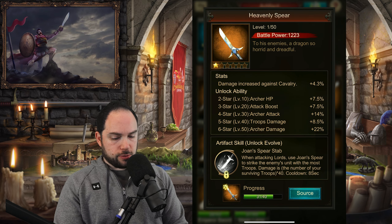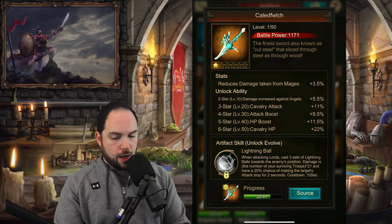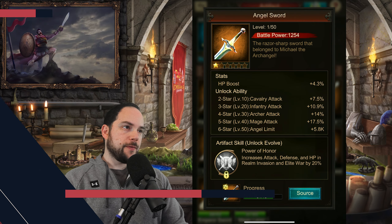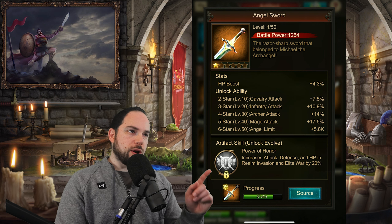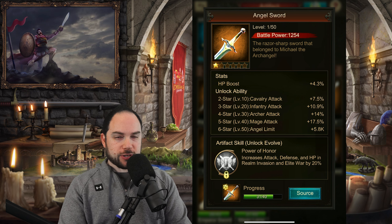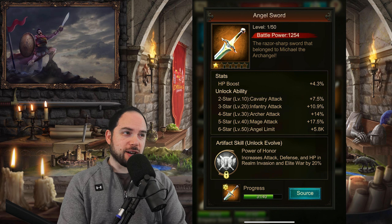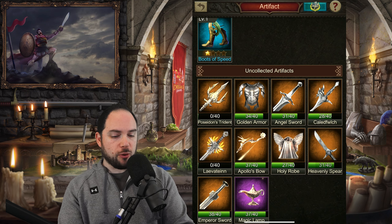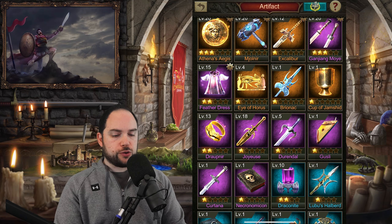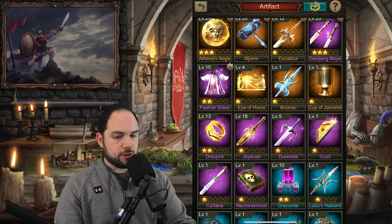The Heavenly Spear — no, I thought there was maybe another weapon in here. The Angel Sword — yes, this is it. It gives you an Angel Limit on six stars. Most of us are not getting there for a very long time if we're still playing the game at that point. So there are ways that you can improve Angels, but I wouldn't worry too much about improving Angels at the start of the game.